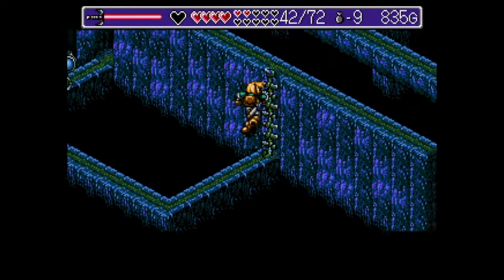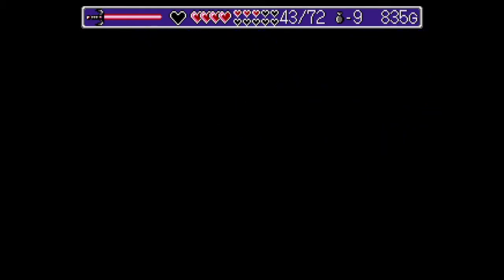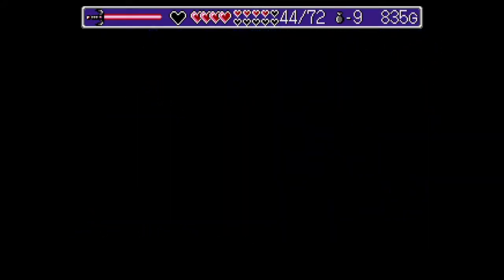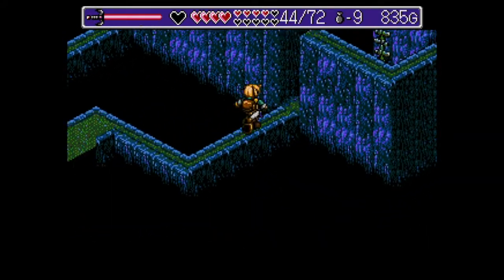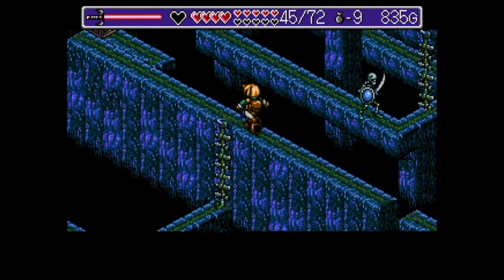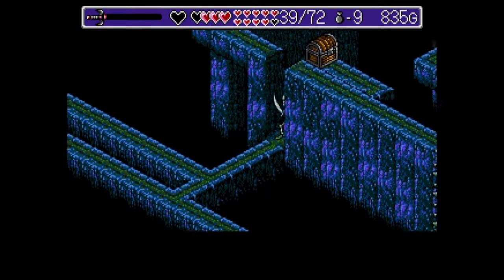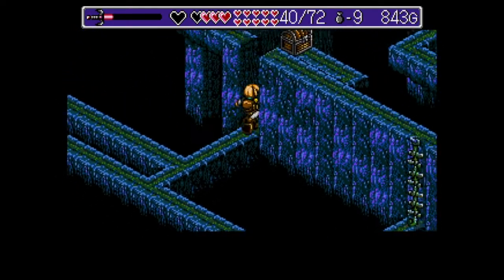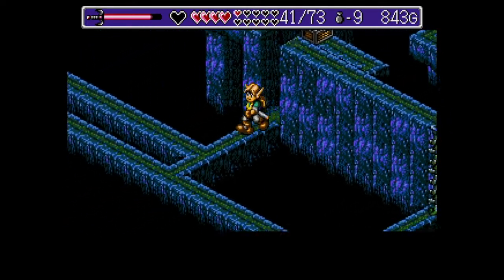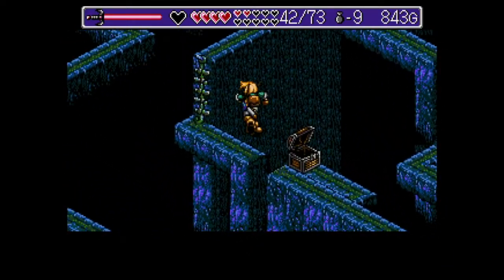Là, vous allez vous diriger par ici et puis descendre de ce côté-là pour vous diriger dans cette porte. Il faut d'abord actionner un switch pour pouvoir faire disparaître ce bloc. On va ramasser ça, une petite réserve de vie encore.